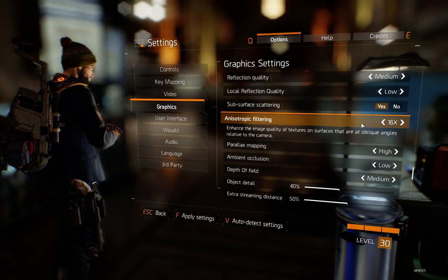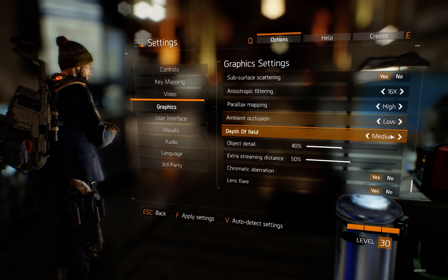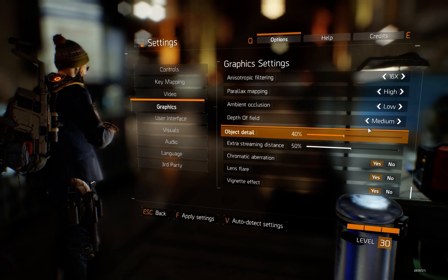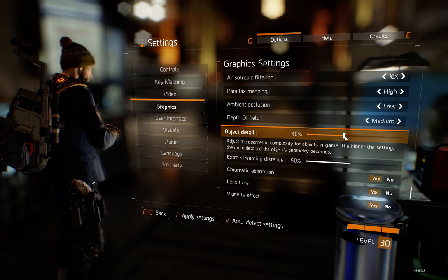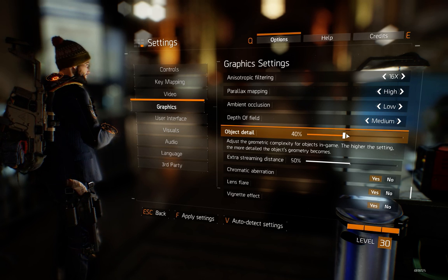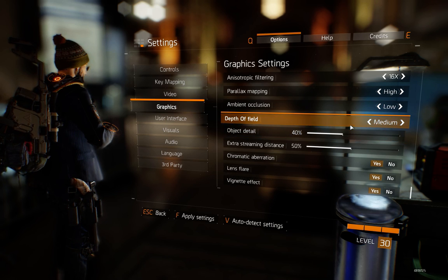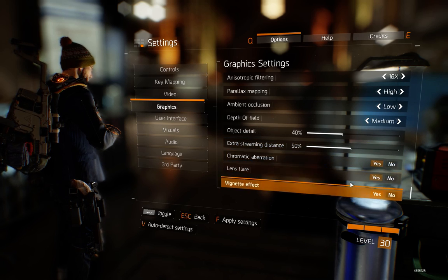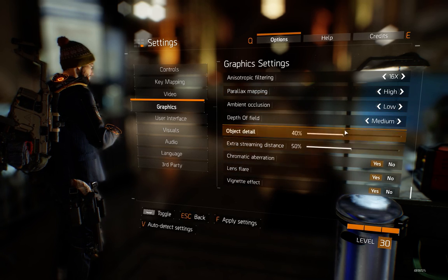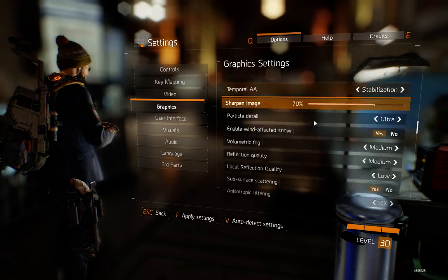This doesn't matter so much so you can put it all the way up. Then on high, low, medium — and object details I would at least put 40, because otherwise objects will spawn right in front of you sometimes and there are some really ugly glitches, it doesn't look nice. Also put this, and you can leave them all on — they don't take away much fps. So that's all for my graphics settings.